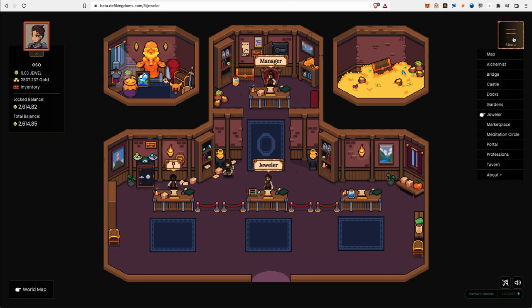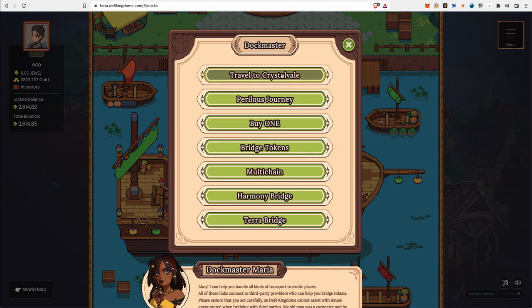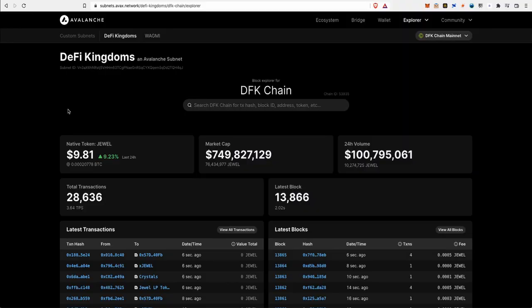First thing first, you're going to have to add the DFK chain blockchain if you haven't already. Start by going to the docs and click on the Dock Master. There are three ways you can add the new DFK chain blockchain. The first way: click on 'Travel to Crystal Veil' from the Dock Master, and since I've already added the DFK chain, it will just ask me to switch to the DFK chain network.